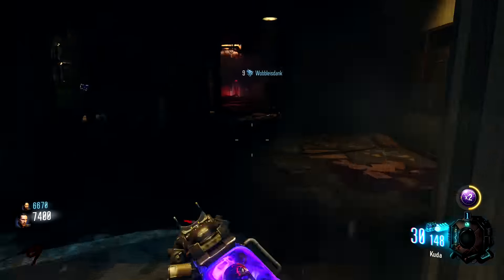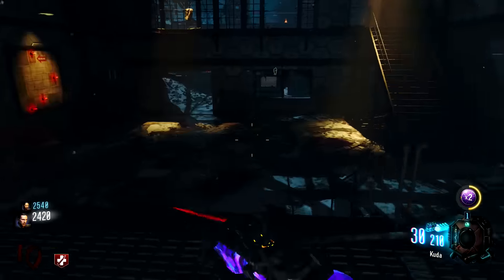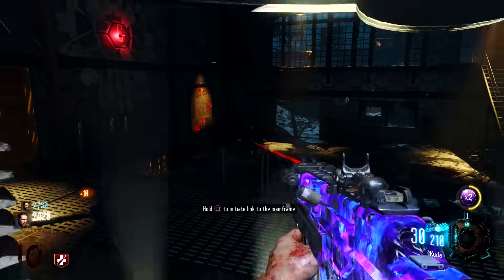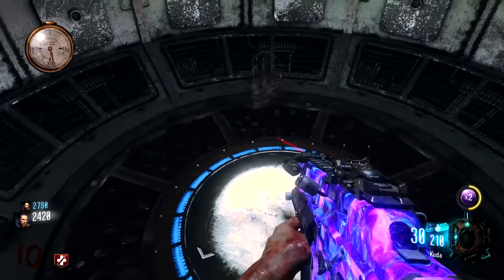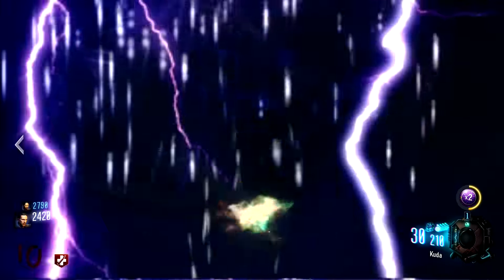What you want to do is be the one to activate the teleporter. When you activate it — as you're going to see on screen now — throw the monkey as soon as your teammate links it. When you throw the monkey, it acts as if you're teleporting with it, because when you link it, it's a free teleport. A lot of people don't even know how to unlock the fifth perk.